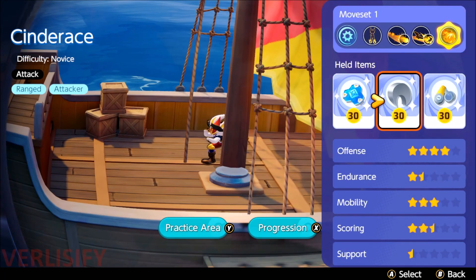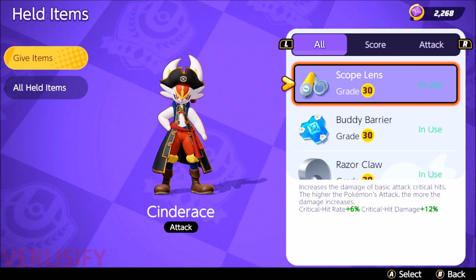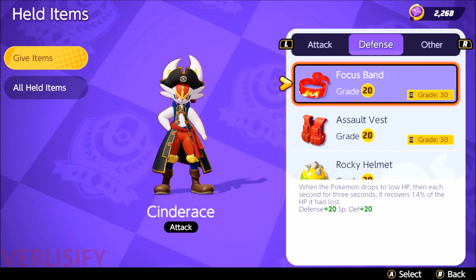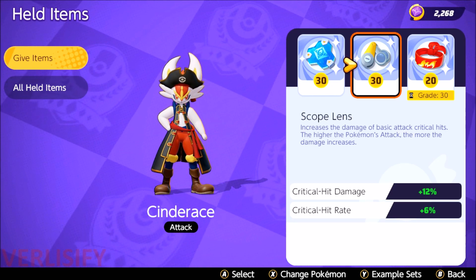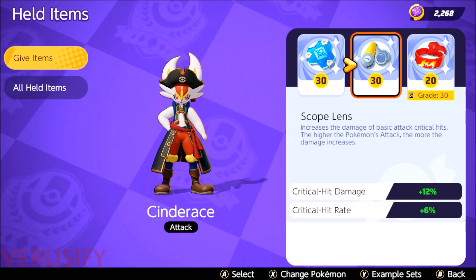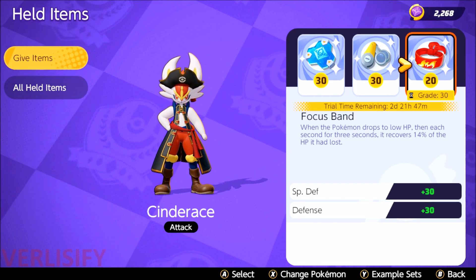Next up, we have the recommended items. I used to recommend Razorclaw with Scope Lens — just the most crit possible — but it doesn't really feel that efficient. Cinderace has a lot of interesting stuff in its kit, including built-in lifesteal. As you level up you get lifesteal, which means if you're critting you're healing a lot, or if you're doing rapid auto-attacks, you're still healing. So you're actually a bit tankier than you'd expect.